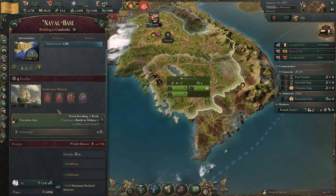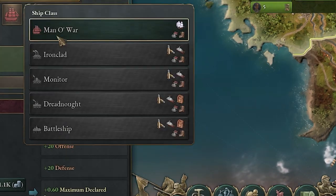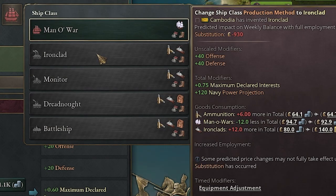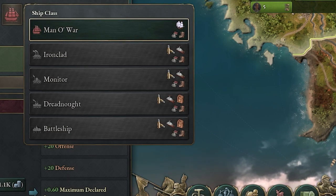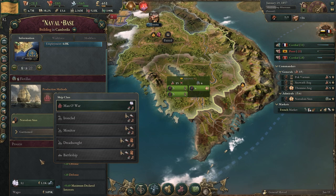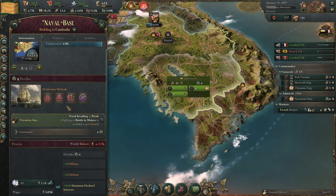One penalty you may forget is when you change your production method. If we went to ironclad — it's not available yet — there would be an equipment adjustment and you get a minus 75 percent on your offense and defense on your boats for 12 months, a whole year. The same thing goes for your troops, so before you do a naval invasion make sure you have the right production methods.